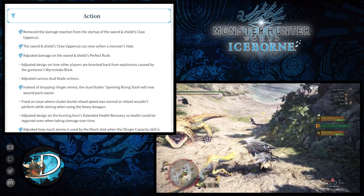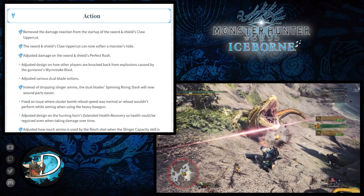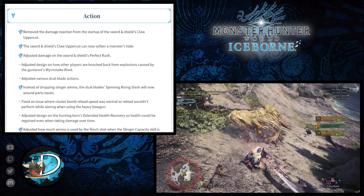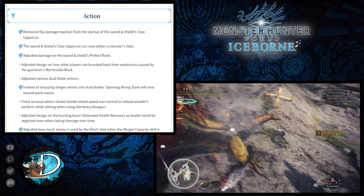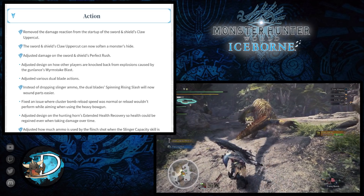They also adjusted the design on how other players are knocked back from the explosions caused by the Gunlance's Wormstake blast. Hopefully this has eliminated it altogether or reduced it at least.